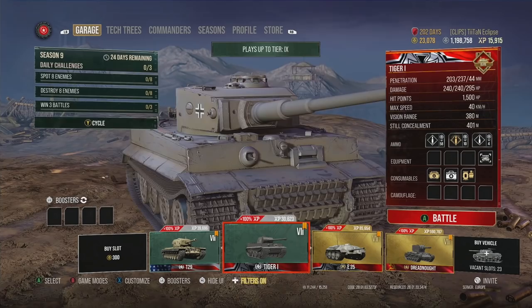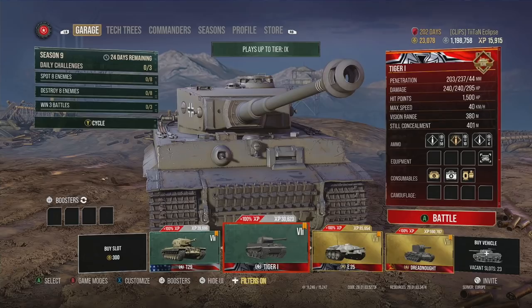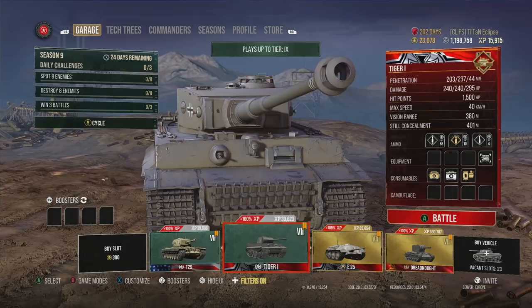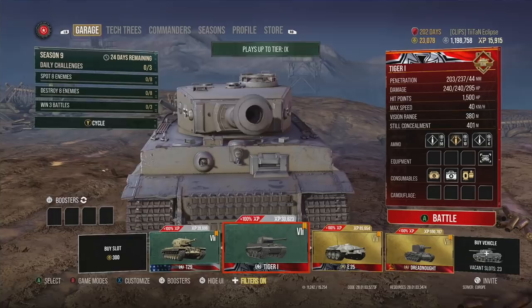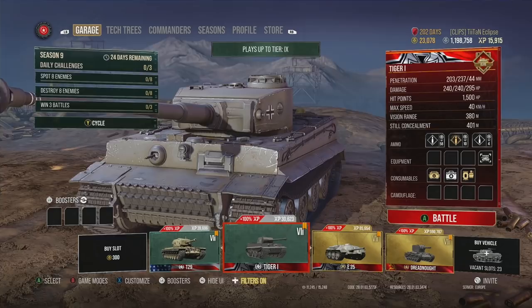Then there's the Tiger I — the iconic World War Two tank. It looks perfect in the game and the sheer DPM with 240 alpha damage pumped out very regularly makes it fantastic. You've also got a nice top speed of 40 km/h. If you haven't played the Tiger line leading up to the E100, the Tiger I and Tiger II are ones you just have to play at some point. The grind isn't particularly bad and there aren't really any terrible tanks in the line.